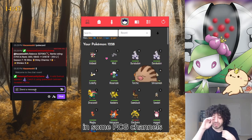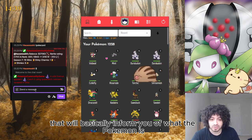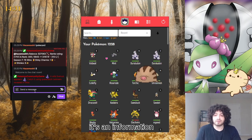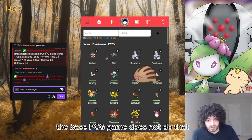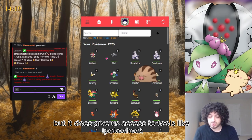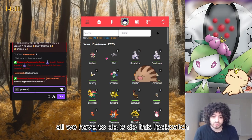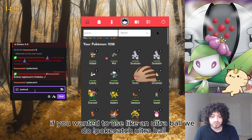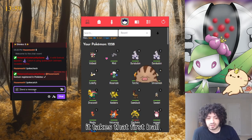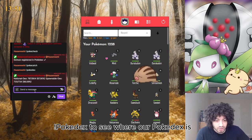A Swanub has spawned - that's a Ground and Ice type. In some PCG channels there might be a Pokemon bot that will inform you of what the Pokemon is, what kinds of balls are good for it, its typing, its stat distribution. The base PCG game does not do that, but it gives us access to tools like Pokécheck, which will tell us if we have a Swanub in our Pokédex. To catch it, all you have to do is type !pokécatch. If you wanted to use an Ultra Ball, you'd type !pokécatch ultraball. Once you've thrown a ball, that's it - it takes that first throw.